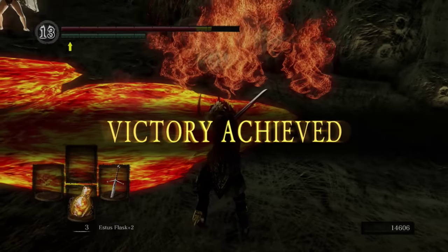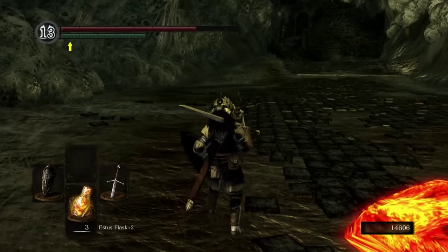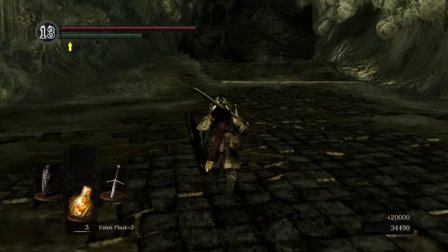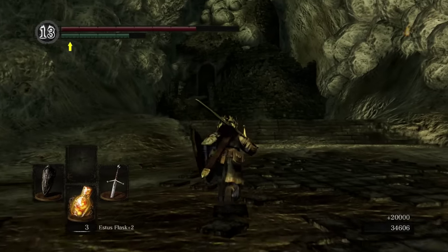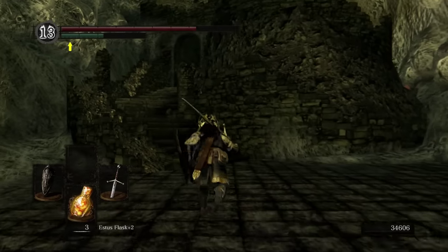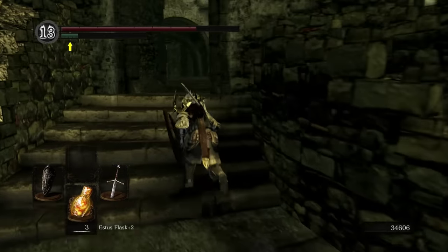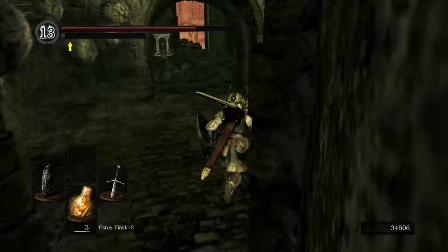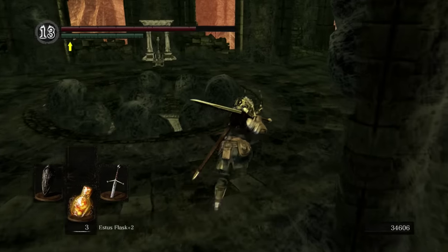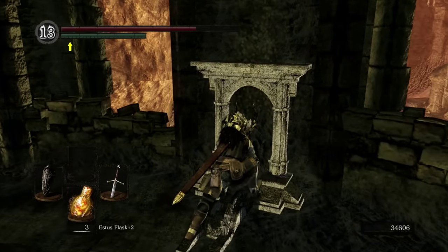The lava obviously hurts - get away from the lava. Anyway, after that we're going to proceed on forward. We came up that route and go this way towards the staircase. Avoid the giant hole in the floor for the time being, and ring that bell.